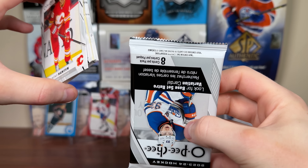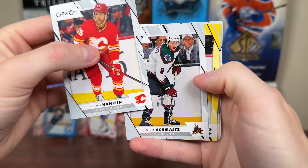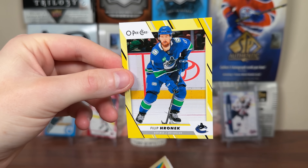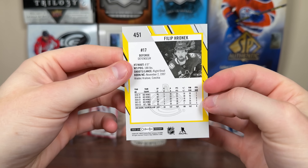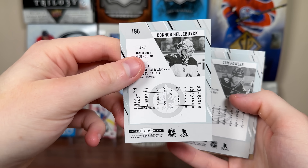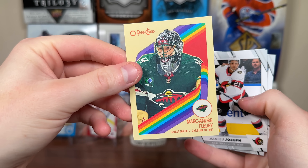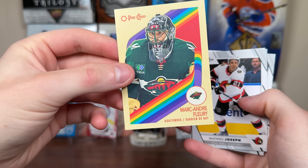Let's check out OPG retail — you get 2 less cards per pack in retail. It's 10 in hobby, 8 in retail. We got Hannafin, Schmaltz, Filipronic. Here's the first yellow right there — decent yellow border there for Filipronic. The back is colored as well, nice, because your typical back is black and white with no foil at all. There's the retros, which are 1 in 2 packs — Marc-Andre Fleury. We got some more base.